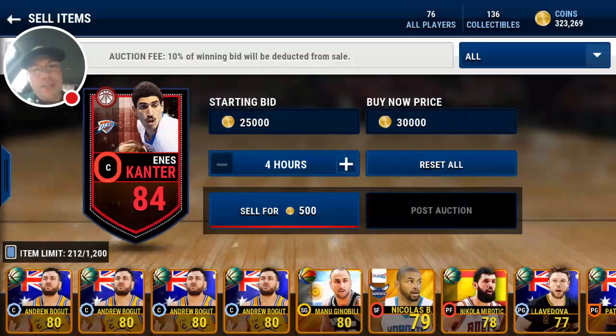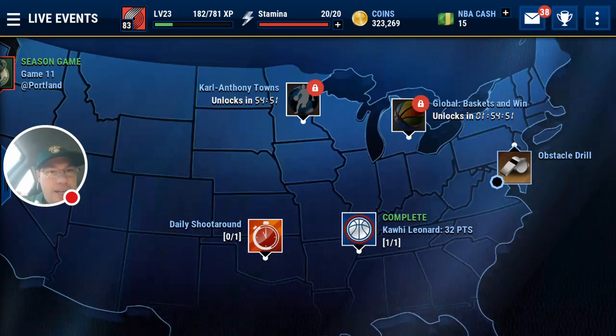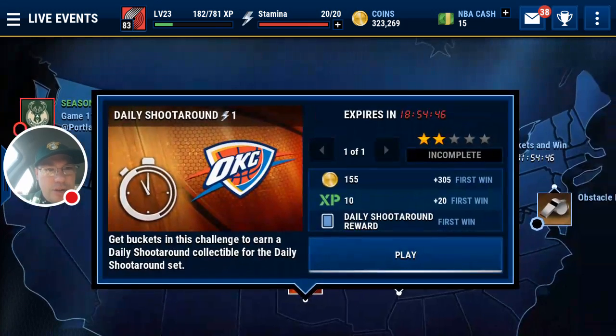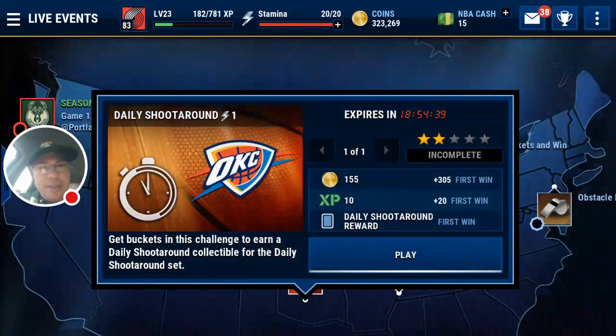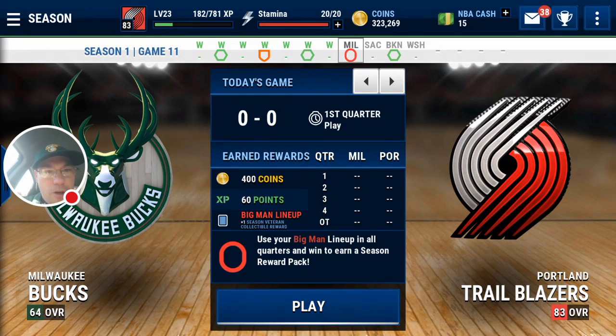Is there any life events that involve our big man lineup? Let's see here. There's an obstacle and a daily shoot around. Does it say who you need to play with? Oh — big man, power forward. Here we go: a season game — use your big man lineup in all quarters and win to earn a season reward pack. So we get a season reward pack if we win, but we got to play the whole game.